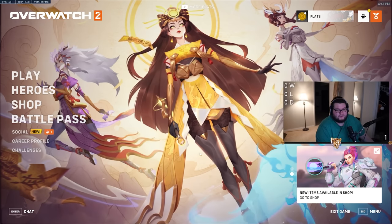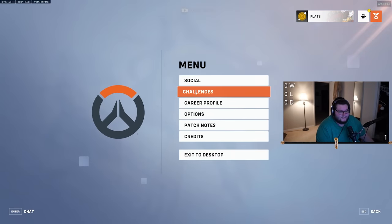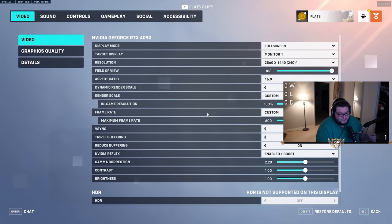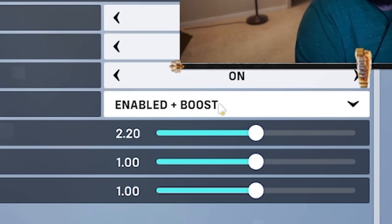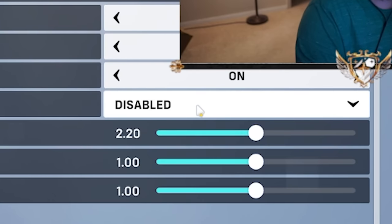Once you've done that, come into your Overwatch game client, hit the escape key, go to the options menu, scroll down on the video tab to NVIDIA Reflex. Mine is already enabled plus boost — the default is actually disabled. This is the setting I would recommend for the best results possible.